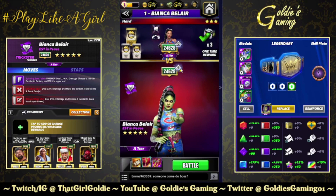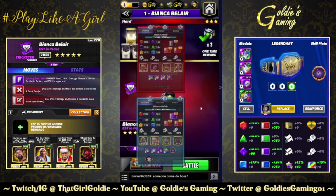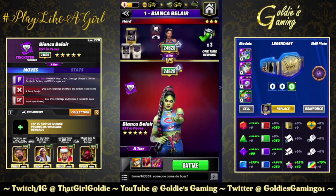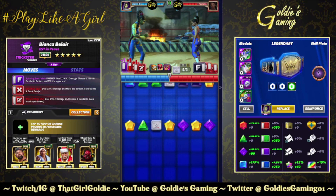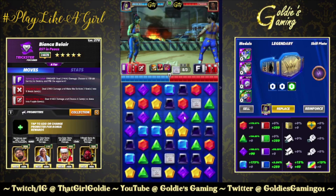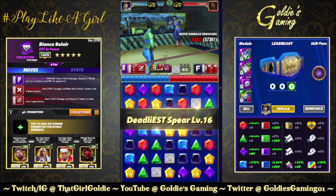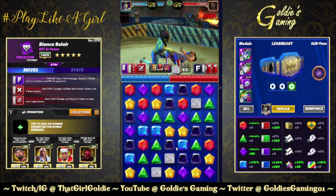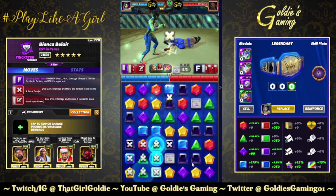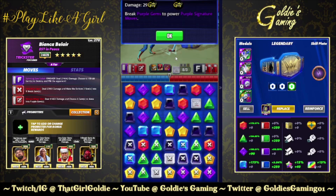Not quite there yet, so it's going to be a turn two. Maybe if I get a red swipe we can double-stack the plate, let's see. Thank you — alright, 18,000 starting damage.